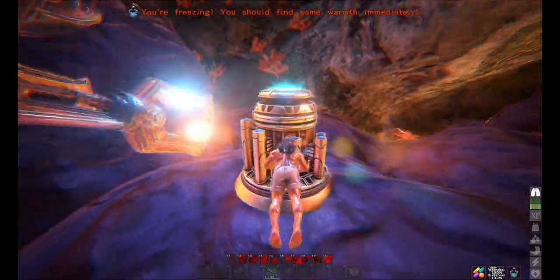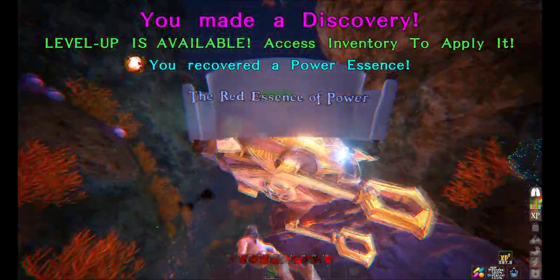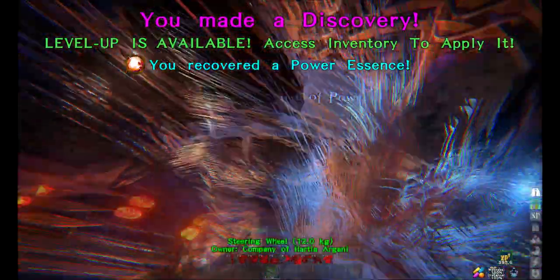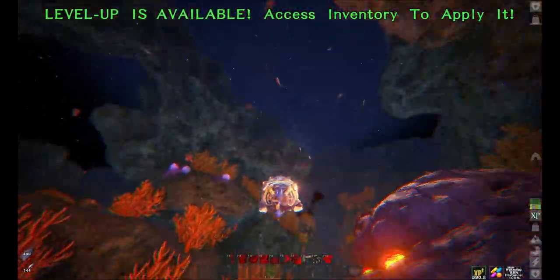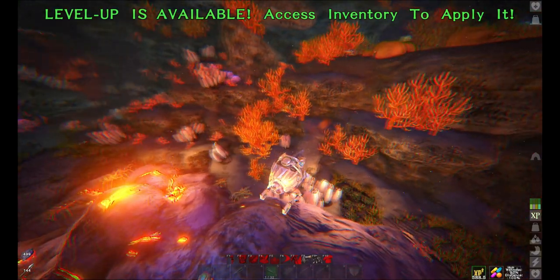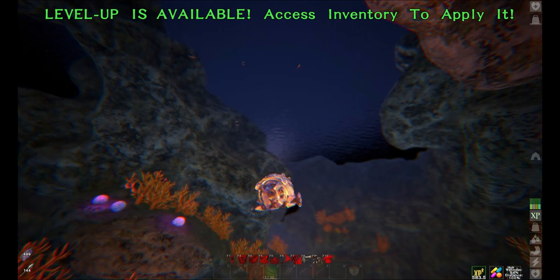Just press E on the essence of power. There we go. As you can see, very easy — a lot easier than doing the power stones.